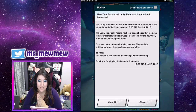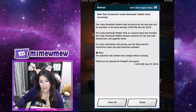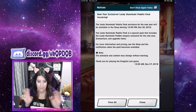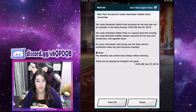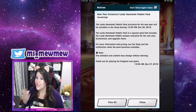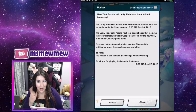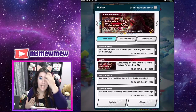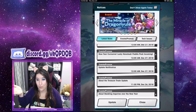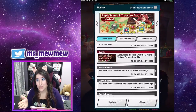New Year Exclusive Lucky Hanatsuki Paddle Pack is coming. On the 30th, Sunday night at 10 PM Central, there is going to be this Lucky Hanatsuki Paddle Pack — an exclusive weapon for the New Year with Diamantium and upgrade items. That is very interesting. I'm very curious to see the price point. It's going to be an exclusive weapon, Diamantium, and upgrade stuff in a pack that you'll be able to buy. I hope the price is reasonable because it's a collectible item and people are going to be wanting to get it. It's going to be in a special pack, it's behind a paywall. I'm still going to get it depending on what kind of weapon it is, just for the collectible value. We'll talk about it once it's here and we can review it.